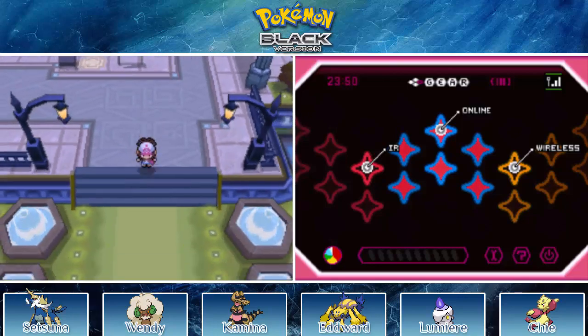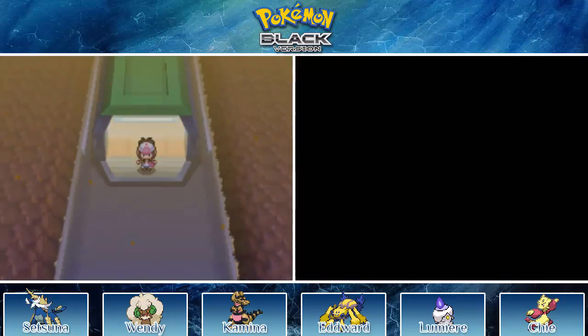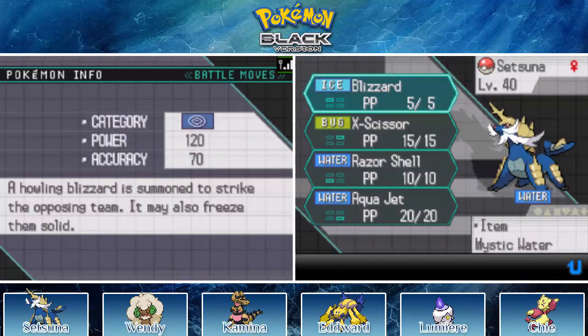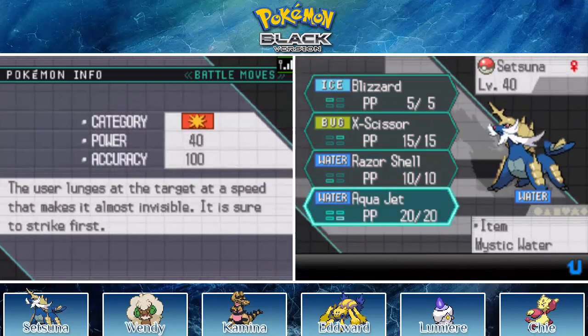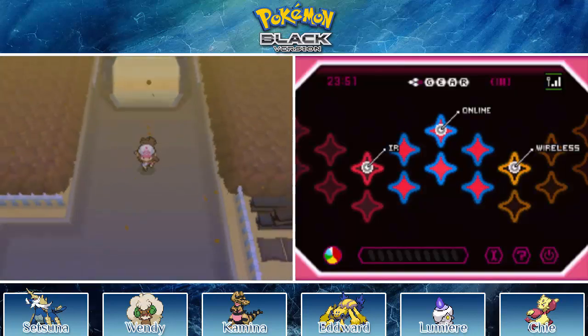In this episode, we're going to go through Relic Castle so we can find the Light Stone, which is another legendary Pokemon in stone form. I have some things to say about my team here. I switched out Surf for Blizzard, and I actually have another Pokemon that I'm going to use as a Surf Slave. Yeah, this is my Glimuset right now. I just wanted Blizzard because she was the only Pokemon that could learn it, and that's important for later.